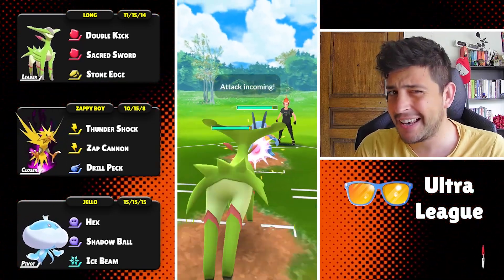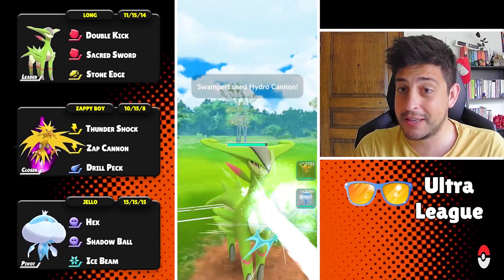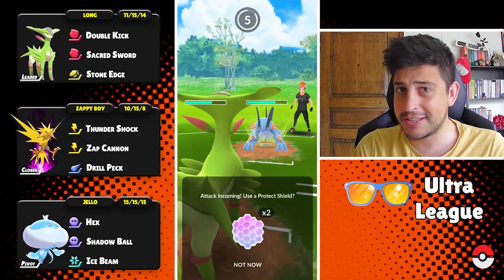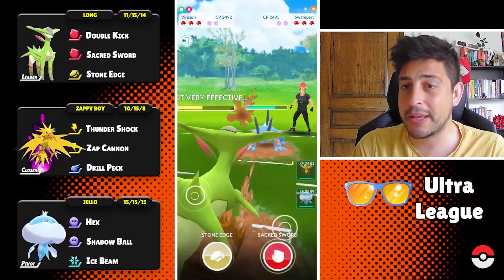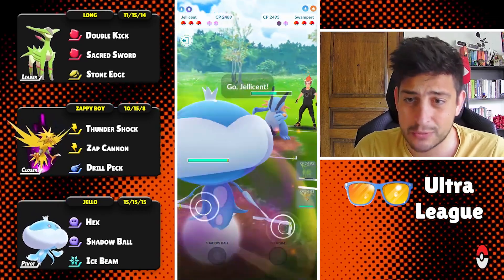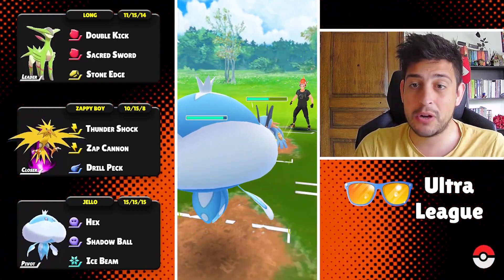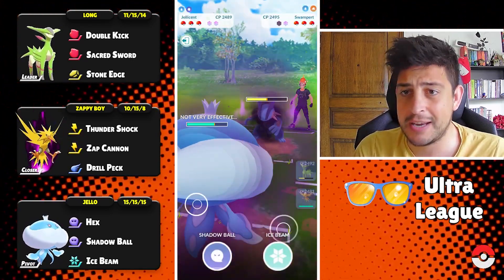I might be able to one-shot down with Zap Cannon because this move is absolutely amazing from Zapdos, and you're gonna see it in action pretty soon. Into the next one — this trainer has a Swampert and they are going for those Hydro Cannons. Perhaps they do not have Sludge Wave, which is understandable, and seeing that they're staying in, I'm just gonna throw in my Jellicent because I want to preserve my Virizion for the end game.